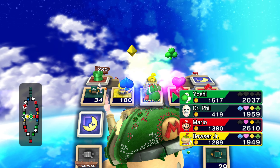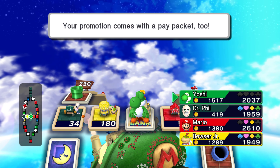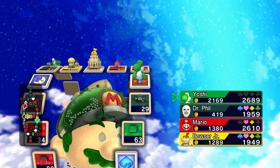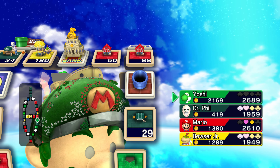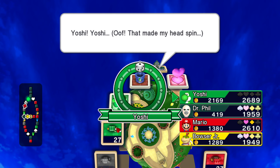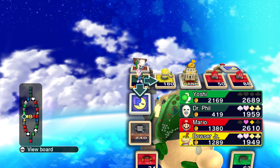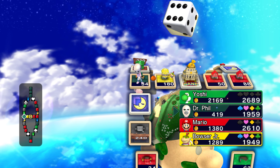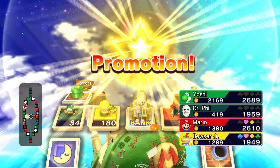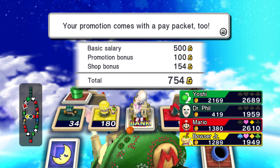He got his promotion way before the rest of us. Why? Because Mario is a cheater. When you play in Mario Party against Mario and he does things a computer should not know, then you know that he's cheating. His AI is programmed to know all. But Mario Party is a fun game though, I must say — I do enjoy that game a lot. I think I've played through pretty much all of them.